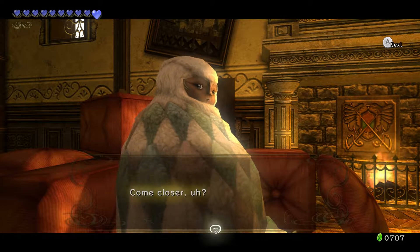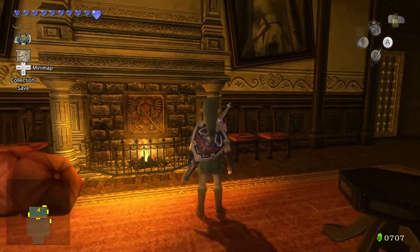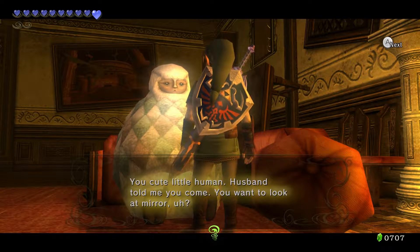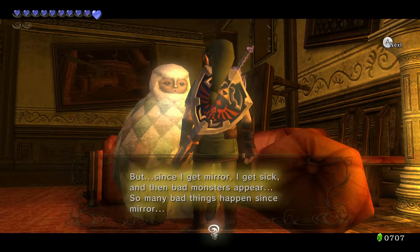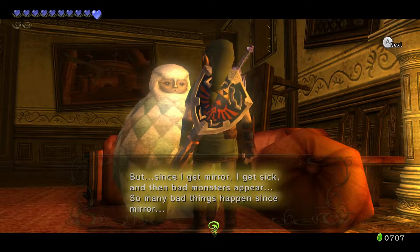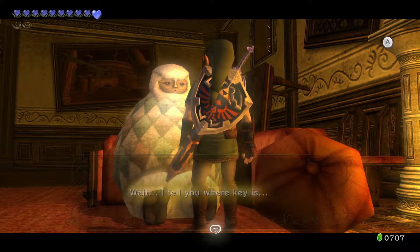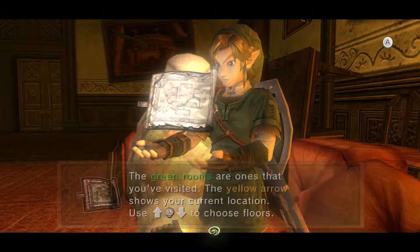I have sickness. Come closer. You cute little human — husband told me you come. You want to look at Mira? My husband found it, a pretty thing. But since I got Mira, I get sick, and then bad monsters appear. So many bad things have happened since Mira. So we locked the bedroom on that floor where it hangs. I'll tell you where the key is. You got the map of the mansion.